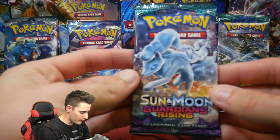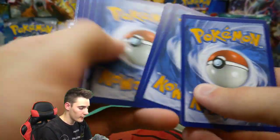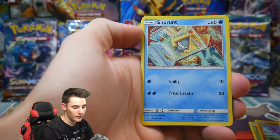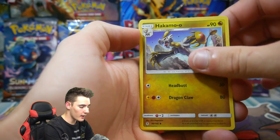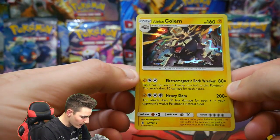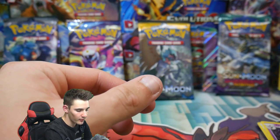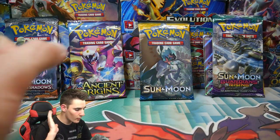We are almost finished round number one and we have not pulled a single ultra rare. We haven't even pulled a holo or anything. Let's go — Guardians Rising. We have a Bellsprout, a Gligar, a Snorunt, a Micro energy, a Hakamo-o, a Field Blower, a Gothita solo poke reverse, and an Alolan Golem regular holo foil right there. I love Alolan Golem — he is electric, he is electrified. We can put that one behind Tapu Lele full art.